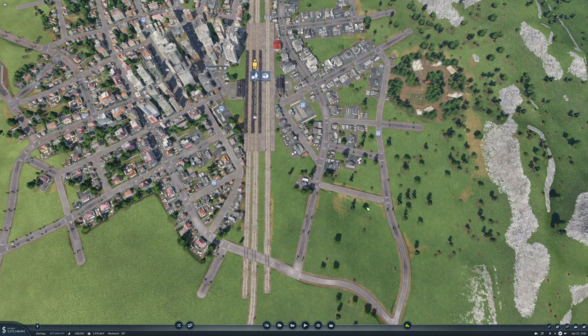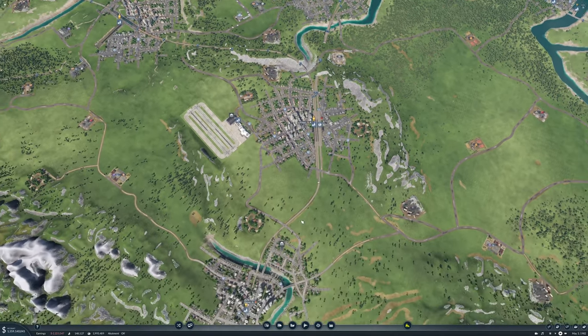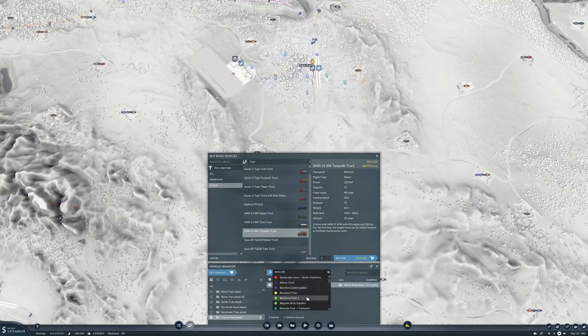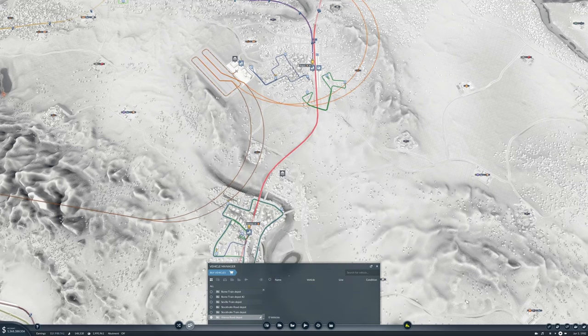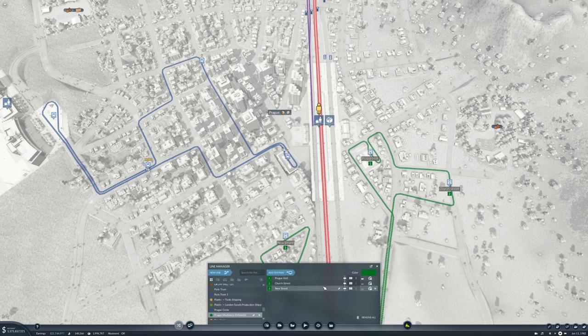This will be Prague machinery deliveries. I need to rename that other one as well. We need some vehicles — we don't have a depot here but we have one nearby. Let's use the MAN tarpaulins, and I think one of them is going to be enough. Set it on Prague machinery deliveries. We need to manage the line so that Prague halts and loads machinery only.